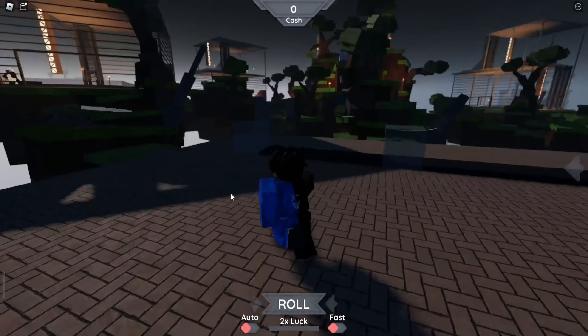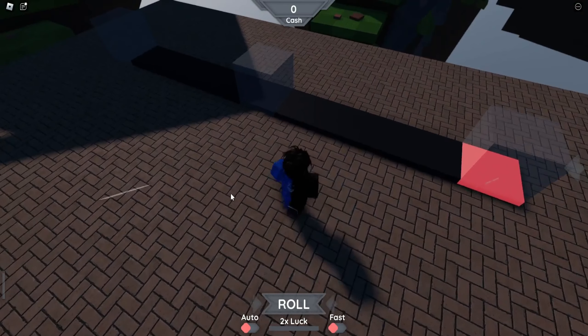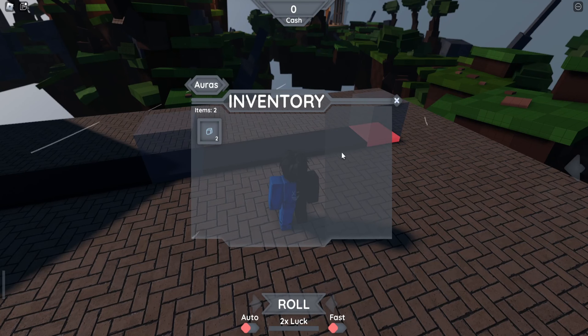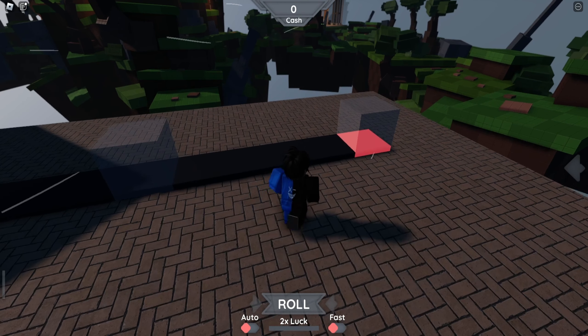We're back in Tycoon RNG for the very first video on the channel, and this cube just spawned. I think it's an ore, which you actually claim in your inventory. I have actually two of them for some reason. It's a common — it's a speed cube, plus 25 roll speed. I'll probably use that in the future, but for now I'm going to keep them.